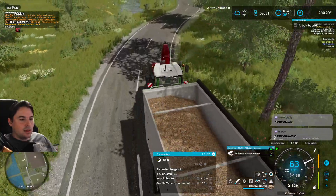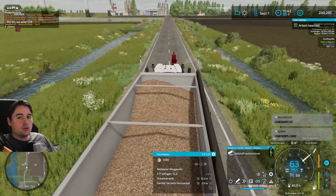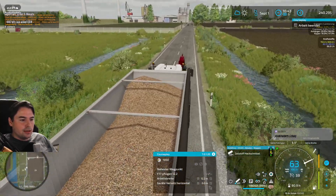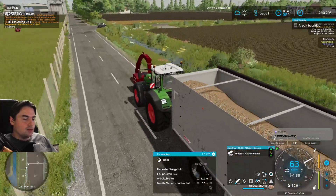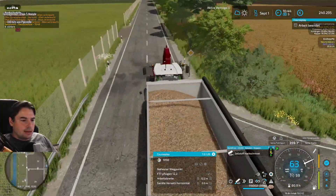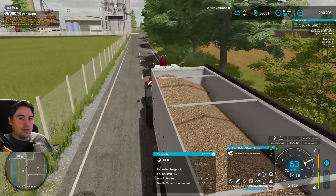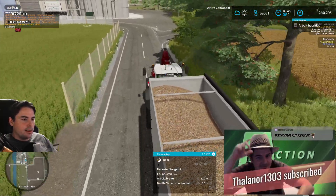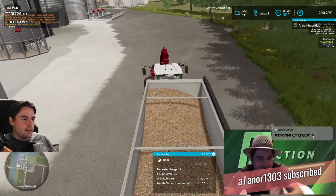Die ersten großen Mietwohnungsanbieter regulieren sozusagen schon warm Wasser - es gibt nur noch zu gewissen Uhrzeiten warm Wasser. Und wenn du halt nicht gerade zu dieser Uhrzeit passt, dann musst du halt kalt duschen. Dann werden bei den ersten großen Wohnungsanbietern nachts die Heizung pauschal runterreguliert. Was natürlich ein Stück weit Sinn macht, gerade im Sommer sowieso. Aber der Winter wird kommen, und es wird kein Spaß werden.